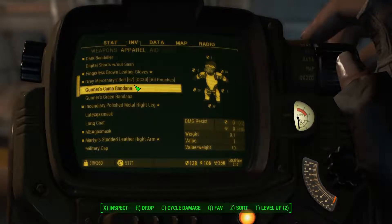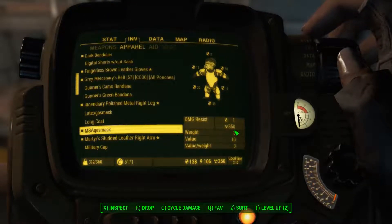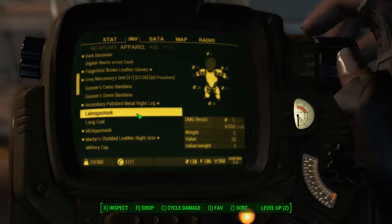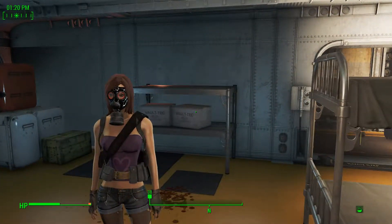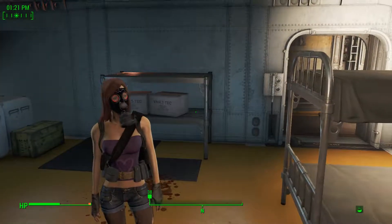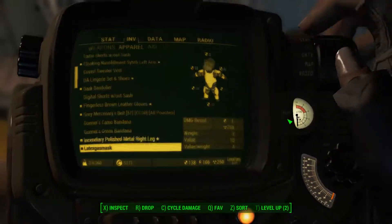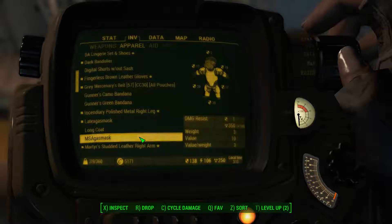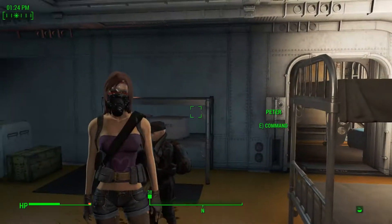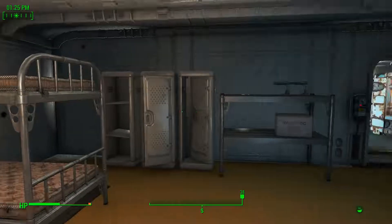The MSA gas mask protects 350 from radiation, whereas this one is 250. Let me show you the other gas mask. What makes this so special is that the lenses are actually see-through, very immersive. But I'm gonna go with the one that gives me the most protection, which is the MSA gas mask — its lenses are also see-through. Kudos to that guy for making it. Let's get on with our episode.